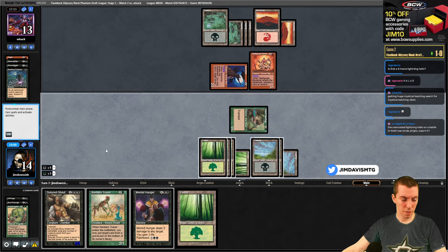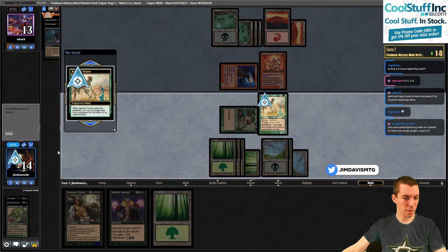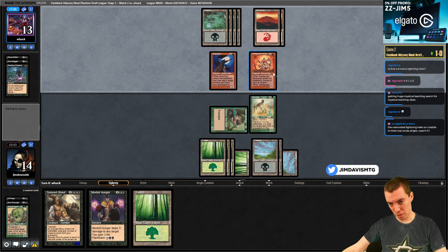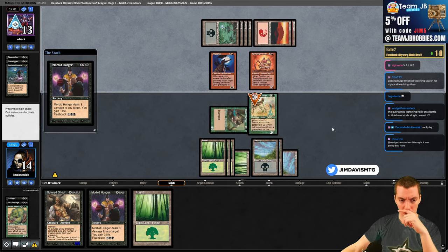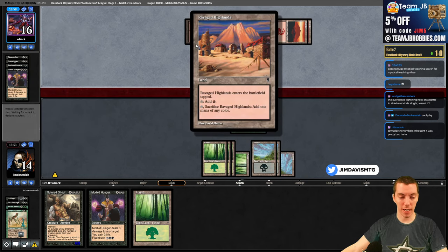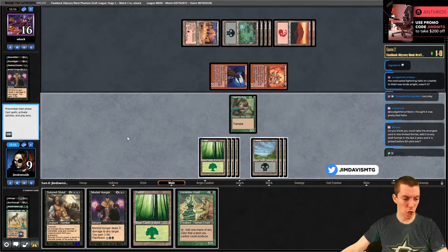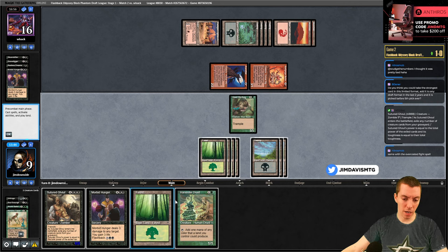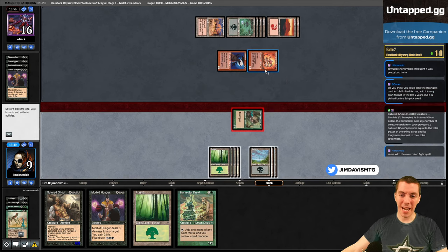Five mana Tracer - goodbye Anger. Tracer blocks one of these guys. They have their own Morbid Hunger to get in, and a Rugged Highlands. All right, that's aggro. Untap and draw a Harvester Druid. We have one, two, three, four, five, six, seven, eight - we can play Hunger and Druid. Druid blocks this thing, they have no cards left. Once this dies they get a card though.